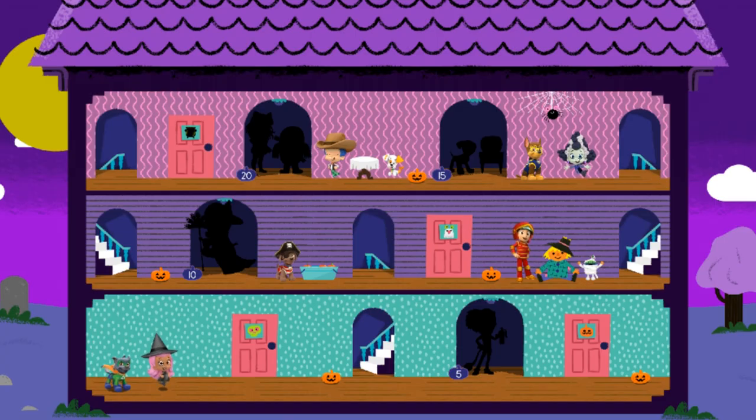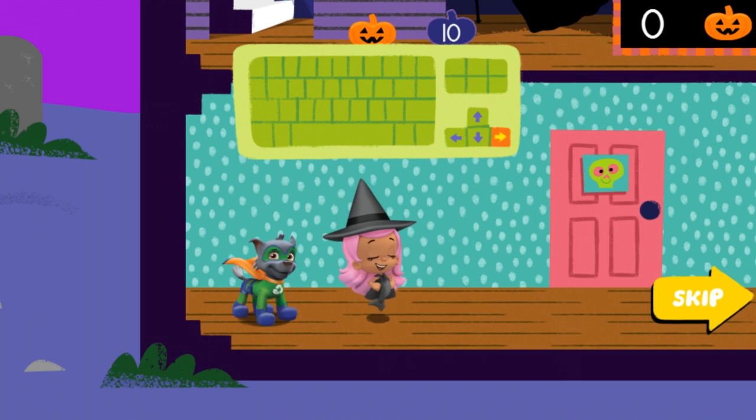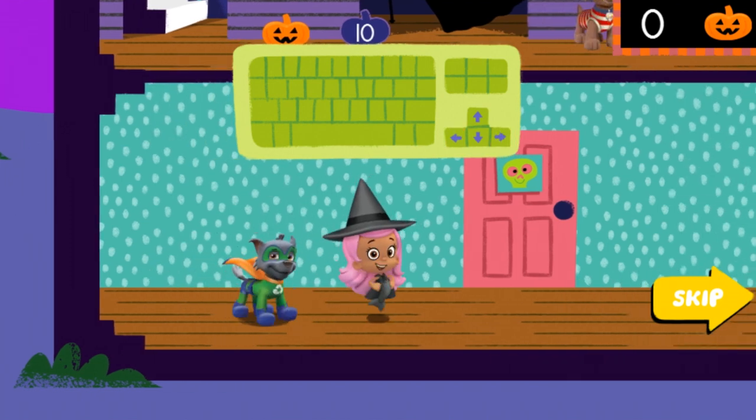Welcome to our Halloween house party. There are lots of games for us to play and plenty of friends to see. We need to explore the whole haunted house to find them all. But keep your eyes open — some friends are hiding. We also need your help collecting jack-o'-lanterns to light up the house and see all of the awesome Halloween surprises. To help us move right, press the right arrow key on your keyboard. To help us move left, press the left arrow key on your keyboard.